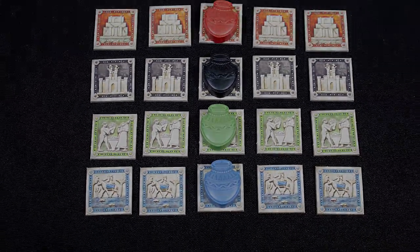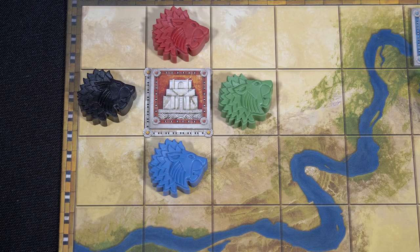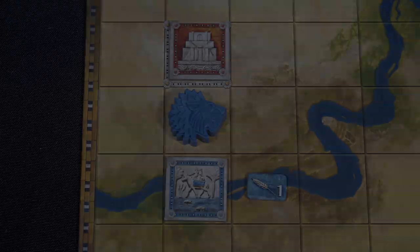Each player has four leaders: priests, kings, traders, and farmers. Note that players do not have a color in this game. On your turn you take two actions. One action is to place a leader — leaders can only be placed adjacent to a temple, like so. You can also place tiles. Note that only blue tiles can be placed on the rivers. If you place a tile matching your leader type, collect one VP.